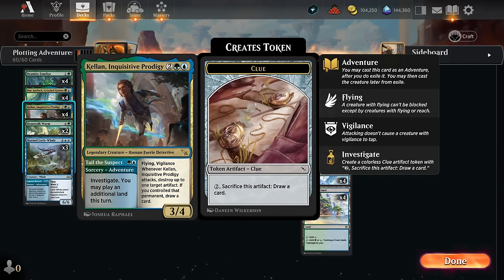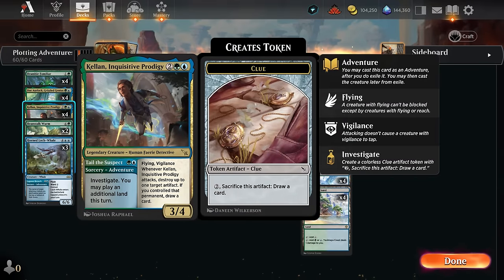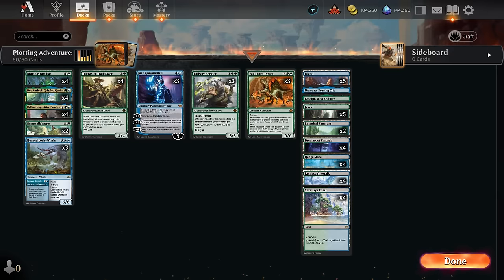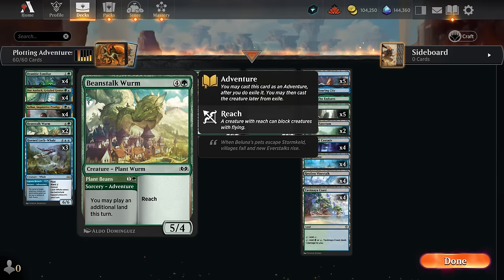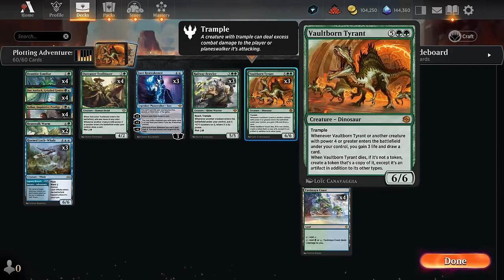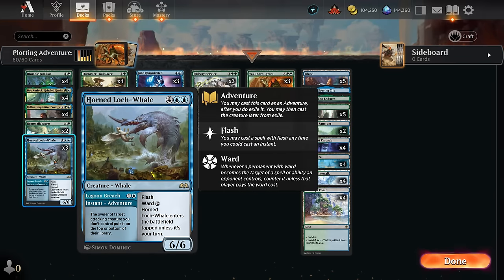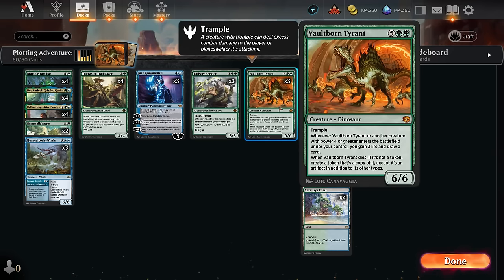There are more two-mana ramp cards besides Bramble Familiar. Kellan's adventure Tail the Suspect lets us investigate and play an additional land, and then on the following turn we can play Grizzled Genius and still play the creature half of Kellan for just two mana thanks to the discount. Kellan can draw additional cards by cracking clue tokens. Beanstalk Worm also lets us play an additional land and as a 5/4 can draw with Trailblazer or Tyrant, and it's nice with Brawler making a large 10-powered creature. The Whale can bounce an opposing creature and later be cast for just four mana thanks to the two-mana discount.